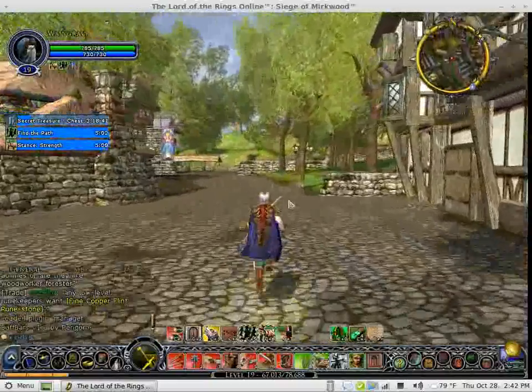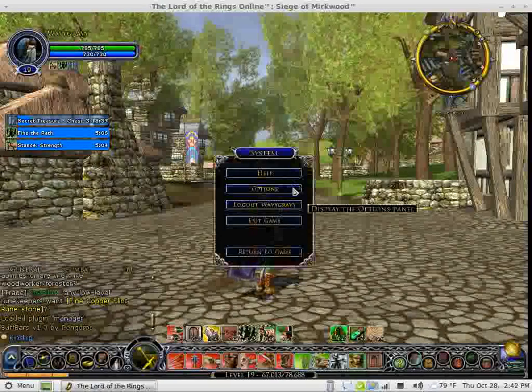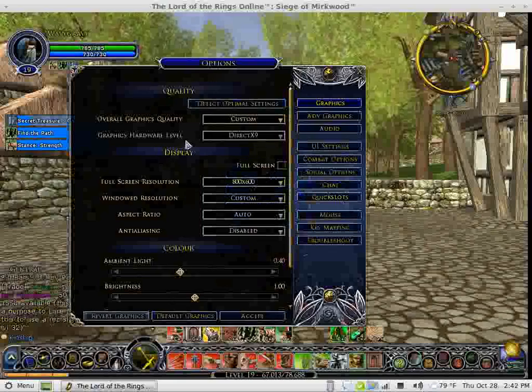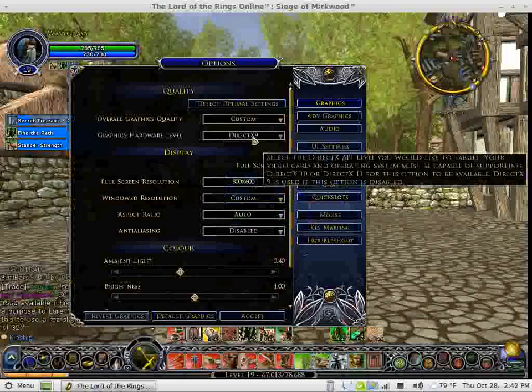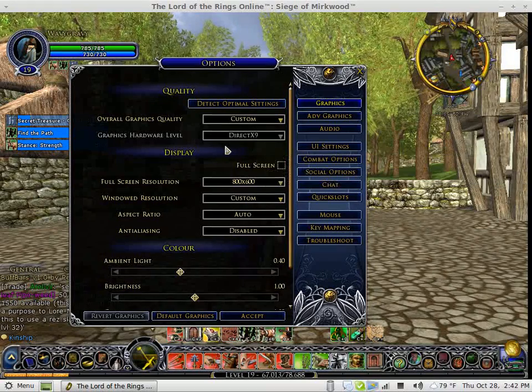This is a Hunter Class character, and let's just take a quick look at some of the options to show you actually how well you're able to run this. As you can see, I'm running DirectX 9 settings. DirectX 10 and 11 support is coming in — it's in the works, and when that's done and it gets set up properly, you'll be able to play this and it'll look just as good as it does on your Windows system.